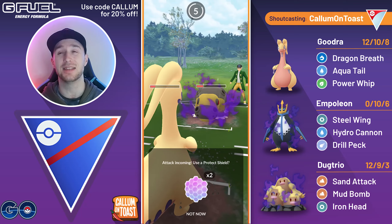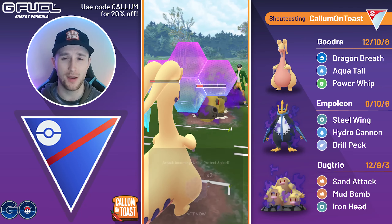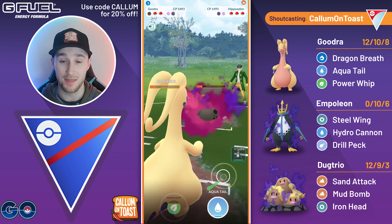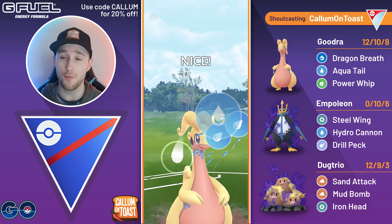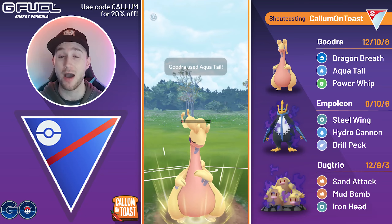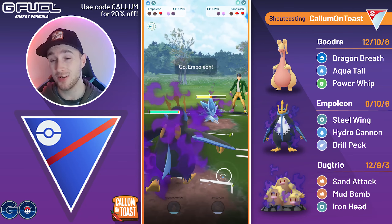I'm going to call the bait once again and they make it to a third Weather Ball. At this point I probably should have just let that go through. Now I can't really do much with my Goodra — we're at like one HP remaining. Going to go for an Aqua Tail but I think the Shadow Claw will take me out here, so it doesn't really help. I can't use it as a save swap.